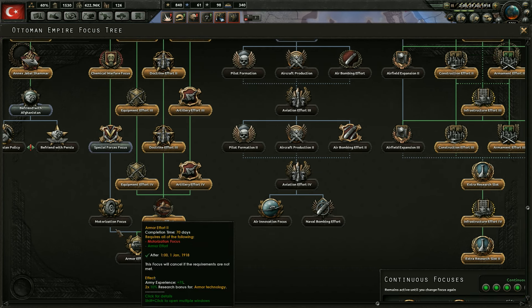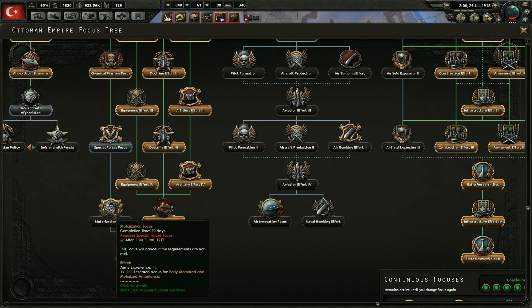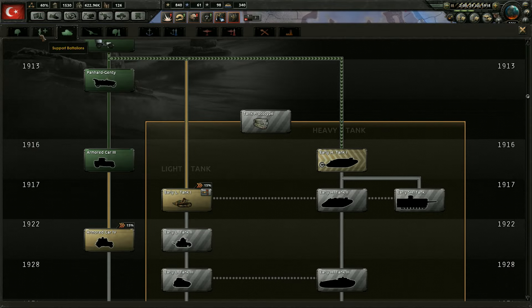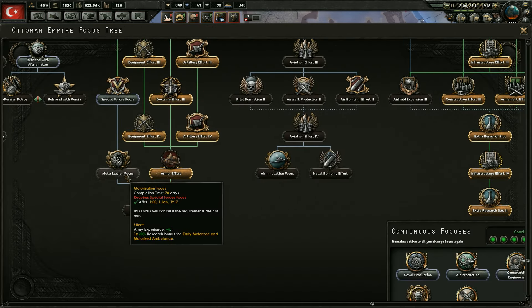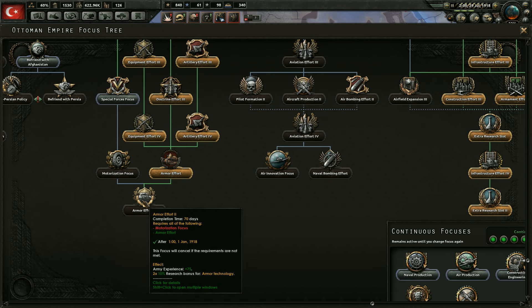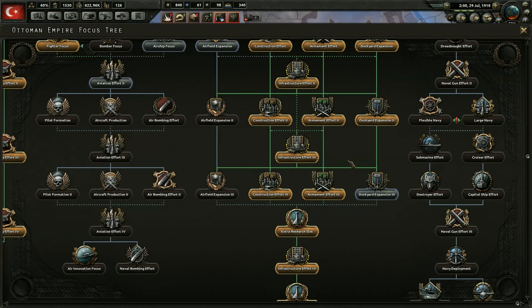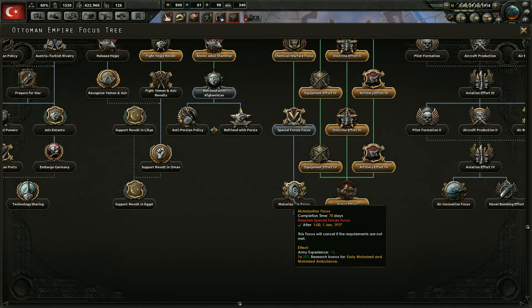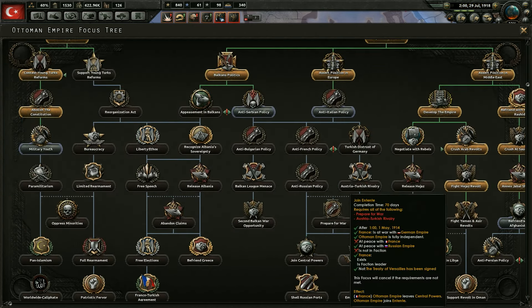Don't we already have both of those though? I want to say we do. It should bypass that, right? But it didn't — I don't know if they didn't code the bypassing for the national focuses, because I haven't seen it at all yet in the mod. Yeah, because we have early motorized and we have the motorized ambulance. So essentially we're going to be wasting this on five experience, and it is going to give us a two-time research bonus for armor technology. I don't think we're going to get that right now — we can always save that for later armor techs. Because I just don't feel like working on that right now when there's so many other things that we could be getting. Obviously there's manpower and the division training time — yeah, that would be awesome, I kind of do want to get that.